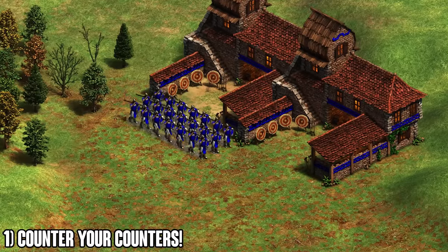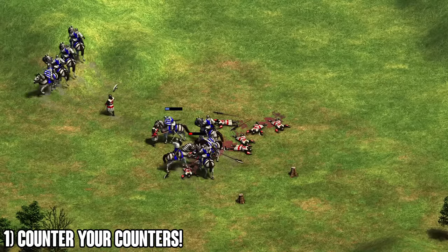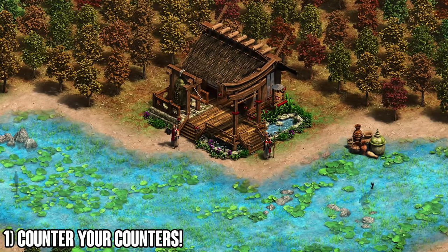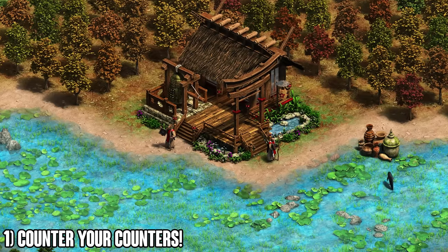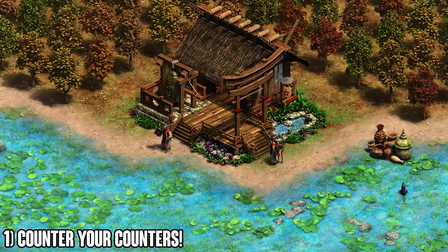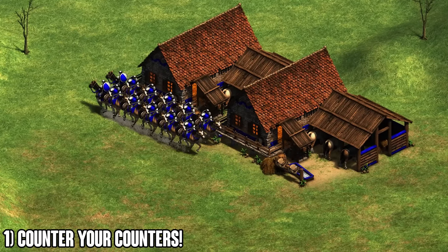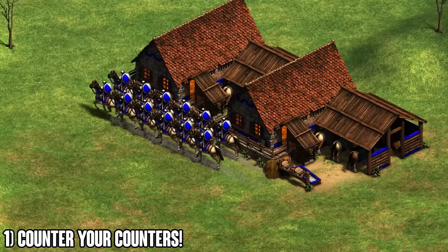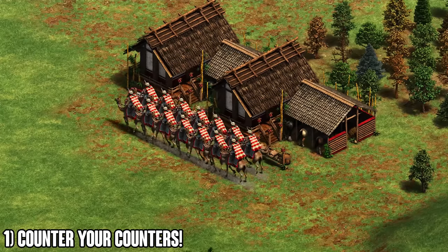Elite skirmishers thin out pikes and let you take big engagements with knights. You can also fight pikes head-on and pull back low-HP knights to heal with monks. Second counter: enemy monks. One monk converting one knight is a very cost-effective trade for the opponent — 100 gold converting a 60+75 resource unit and bringing it to their side. To counter monks, mix in three to ten light cavalry to flank and snipe monks from behind. Light cavalry also have an anti-conversion resistance, making them naturally excellent against monks.